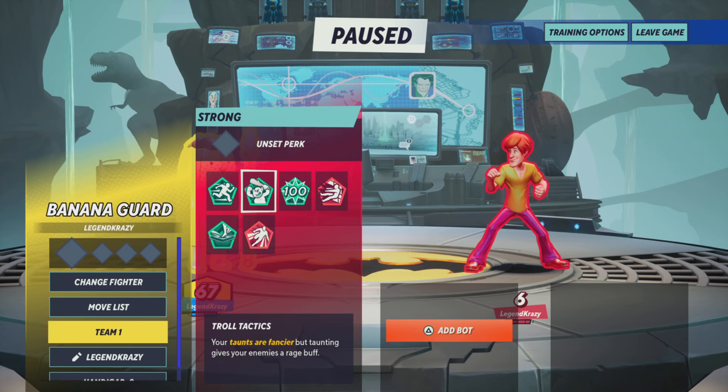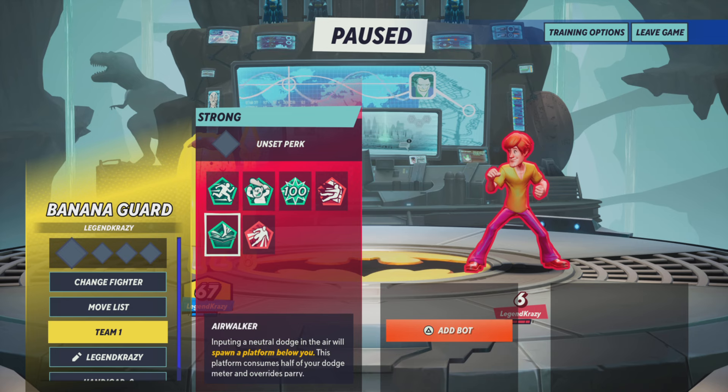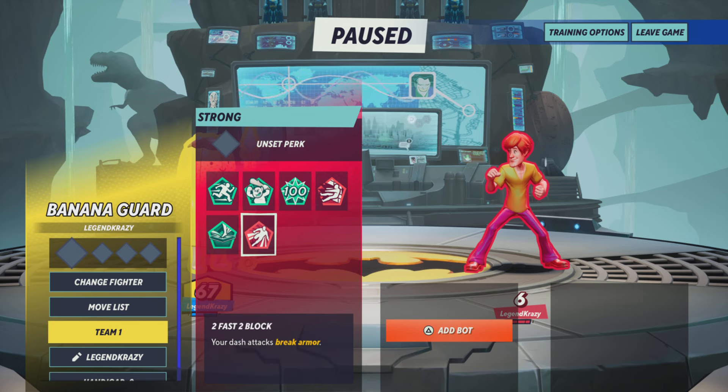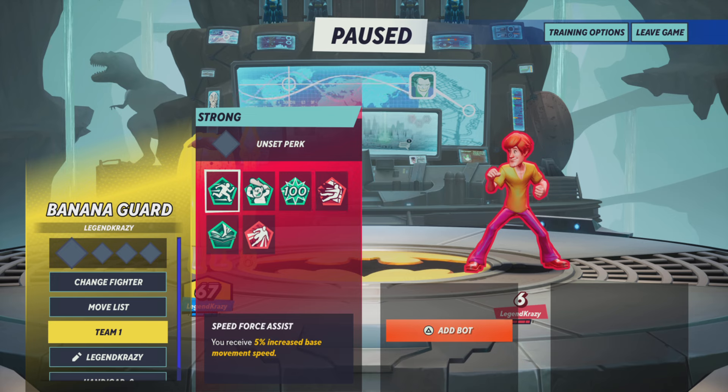Getting into the second perk slot, we've got Speed Force Assist, Troll Tactics — they should remove this one, your taunts are fancier but taunting gives your enemies a rage buff, so why would you use that — Last Stand, Collateral Damage, Air Walker, and Too Fast to Block. This is my least favorite perk slot because it doesn't have much besides two abilities that appear on every character. I'm going with Speed Force Assist — you get five percent increased base movement speed, you dodge more attacks, it's just better.